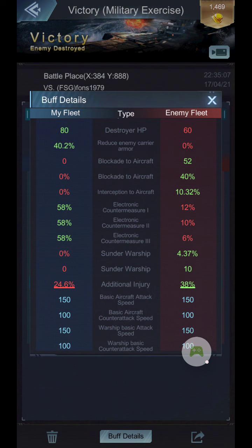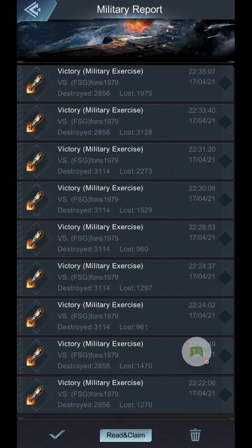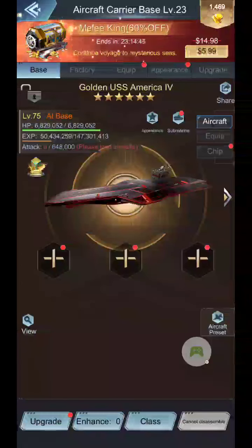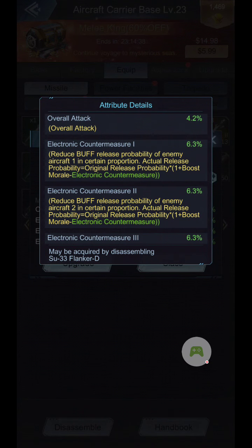You want to have either one or the other. If your opponent is using a high ECM, then you want to have more boost morale, and likewise with the different things. You really need to study what the different skills give you. When looking at your skills, electronic countermeasure reduces buff release, which is countered with your boost morale.